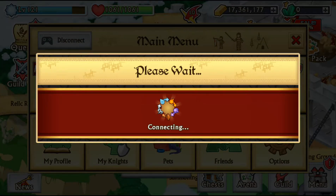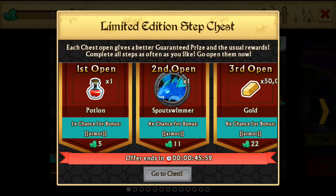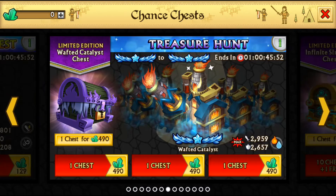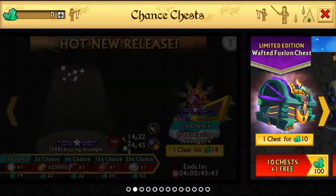In 20 chests I didn't get a single thing — what's going on? Did I open the wrong chest? I didn't open the wrong chest, did I? Or maybe there's just a zero percent chance of actually getting anything? I'm confused.